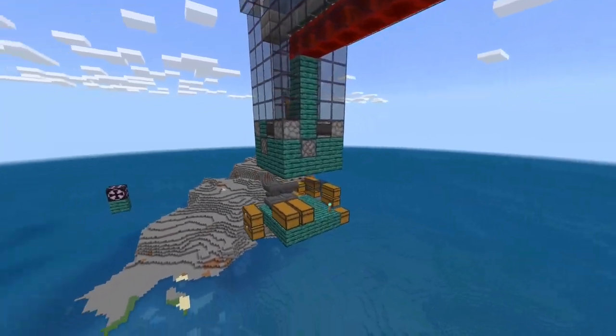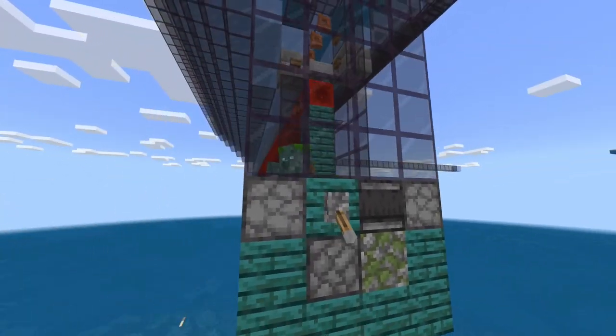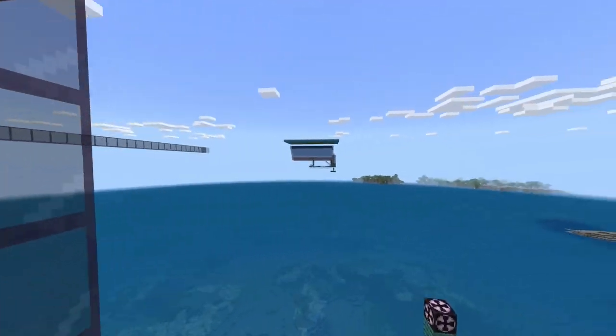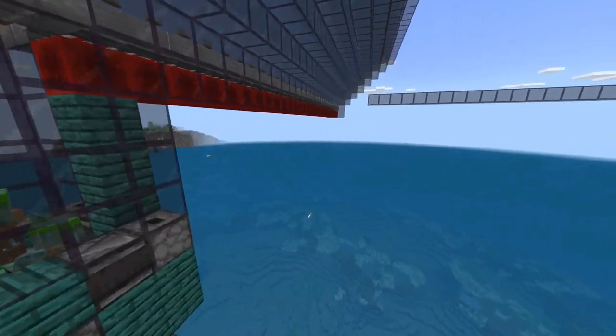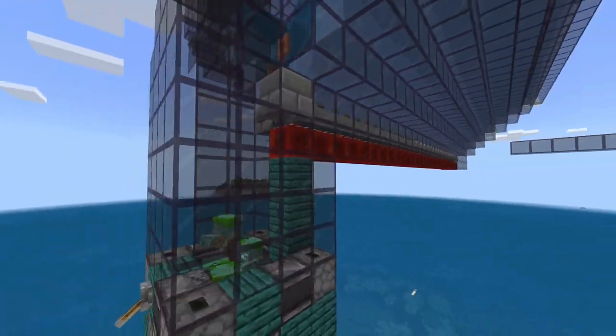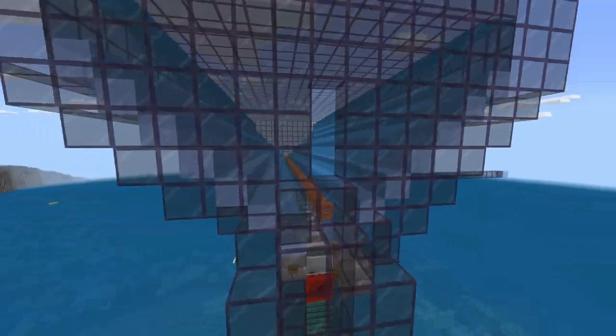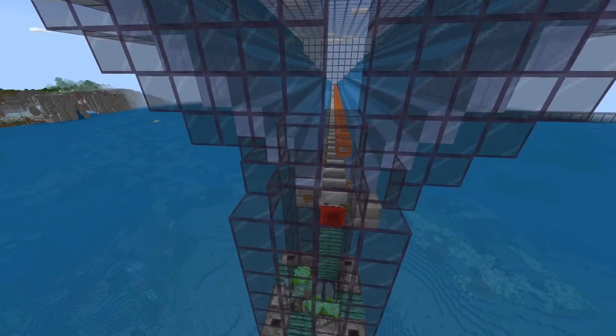In this model, you can also drop in a Sculk Catalyst to get rid of the XP, so you don't have to worry about that lag buildup, or we can add in an XP water stream, which is pretty simple. This is very, very easy to make and very straightforward - just straight lines everywhere.